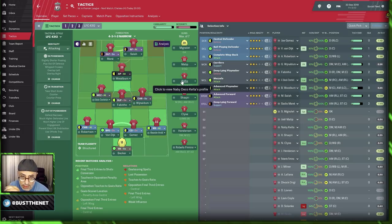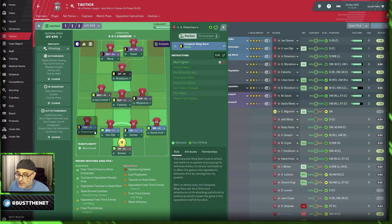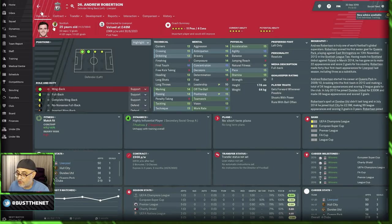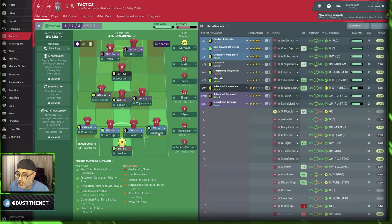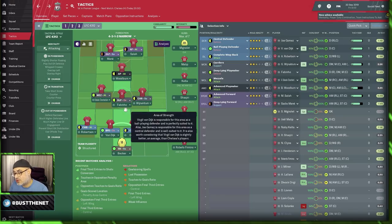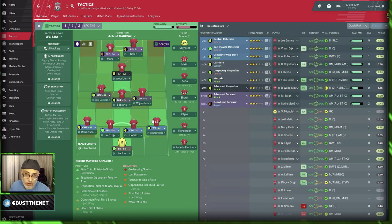If you have a good side, you can afford to be aggressive. If you have a really poor side, you've got to think about hitting teams on the break and keeping a tight defensive shape. Liverpool have very fast players — Robertson has acceleration of around 16-17 and Alexander-Arnold has anticipation of 15. When you have very strong mentals and physicals, you can afford to play a high line.